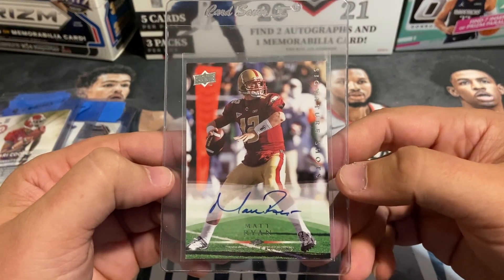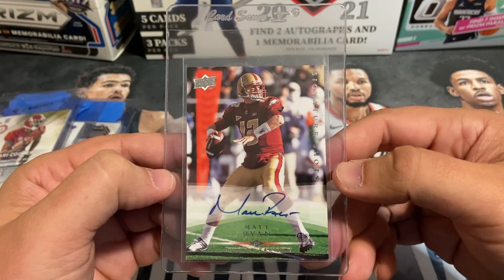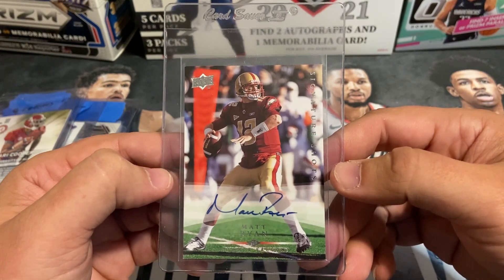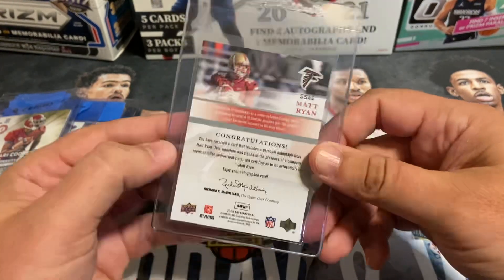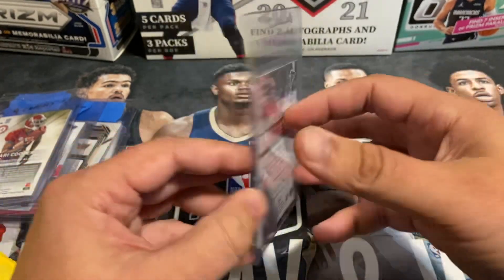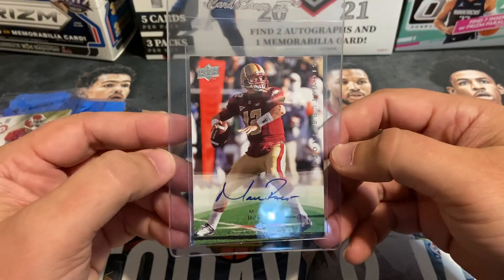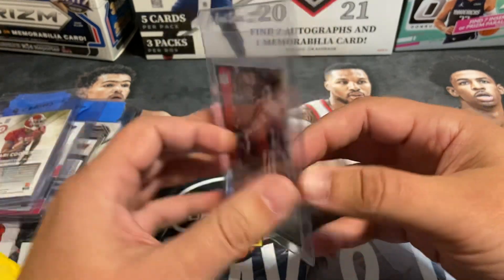Picked this up at our card shop for about $30 — Matt Ryan rookie auto, Upper Deck Signature Shots. Didn't throw a sticker on this. Guessing hopeful on a nine, but likely a seven or eight just with some of the corners and whitening you can see.